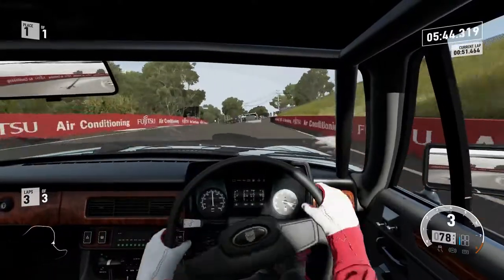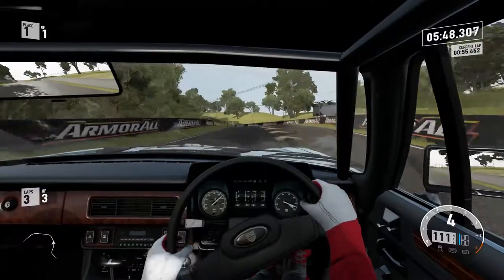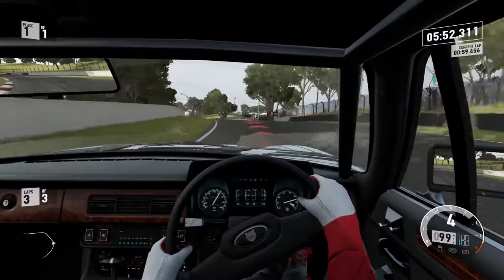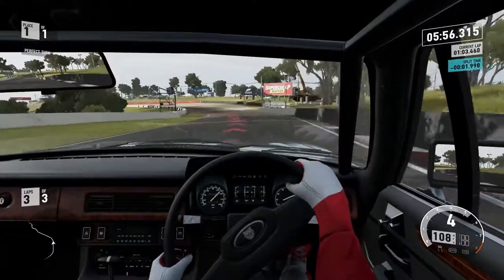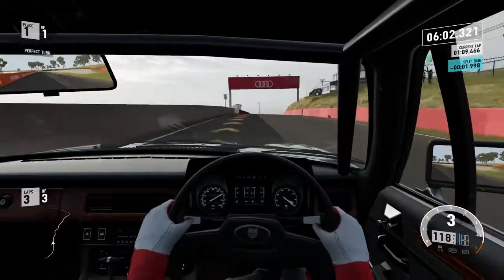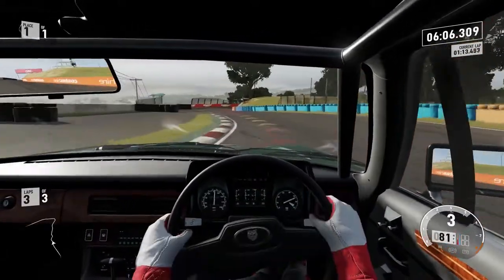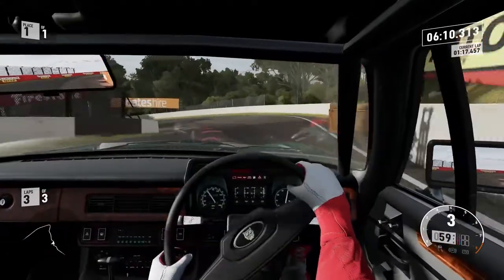I tuck in tight to get a nice apex clip and head straight for the outside wall. This one's a little scary — you come in, turn, and then go up and over a crest facing right back towards another wall. Getting on the brakes early to make this corner, because the previous two laps I went out into the sand. Early braking is going to be a common theme here, just because this is a very tight section and this car does not want to slow down.